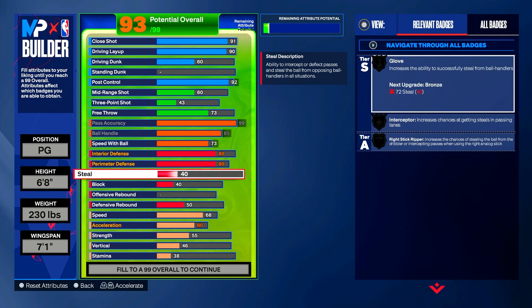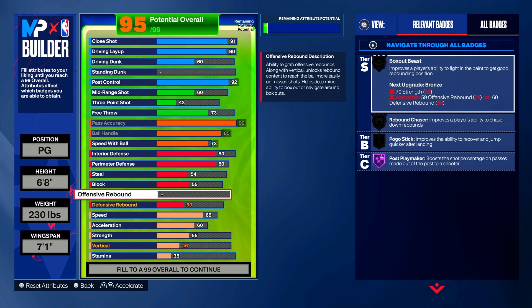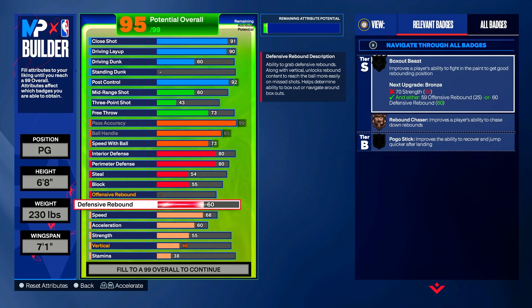Steal is not going that high — put steal up to 54 and block up to 55. We're not touching offensive rebound. Move to defensive rebound and put it at 60, which gives you Bronze Rebound Chaser — at least you can grab a board here or there and have an animation to do it.